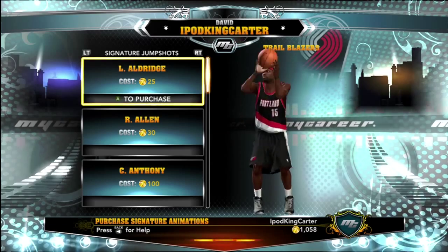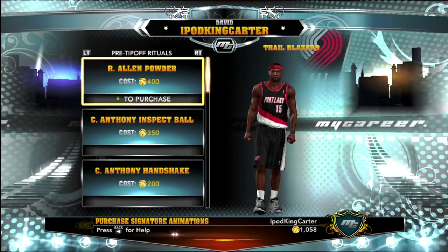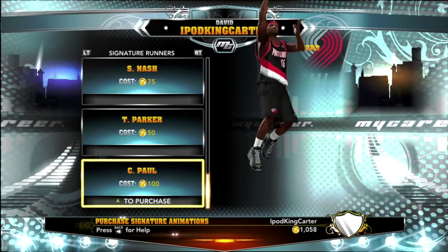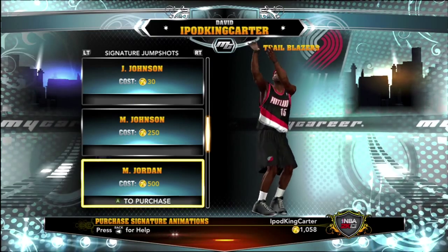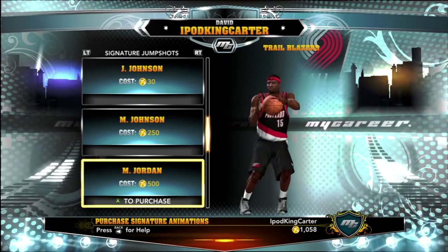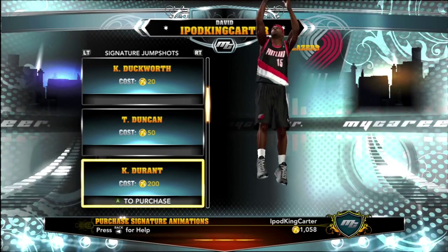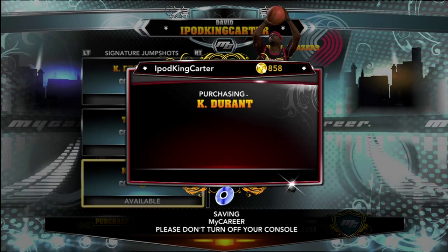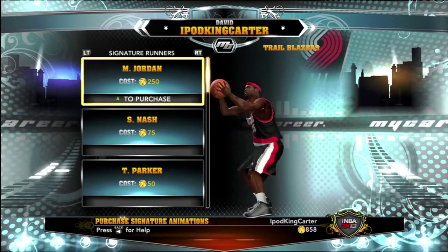Now this is what a lot of you want to see — what I purchased. Last year in 2K12 I gave you guys the formula to create your own jump shots without purchasing, but this time I decided to buy the real jump shots. I love Michael Jordan — his moves, runners, jump shot, dunk packages are all beast — but his jump shot was 500 coins and I started scratching my head. I don't got that type of money right now, so I'm taking the poor man's route and going with KD. I know the bending of the knees is kind of off, but it's only 200 — that's 300 away from MJ.